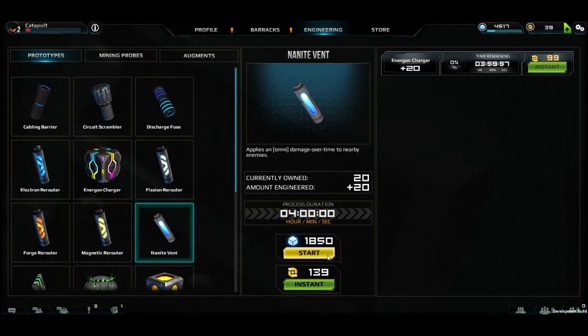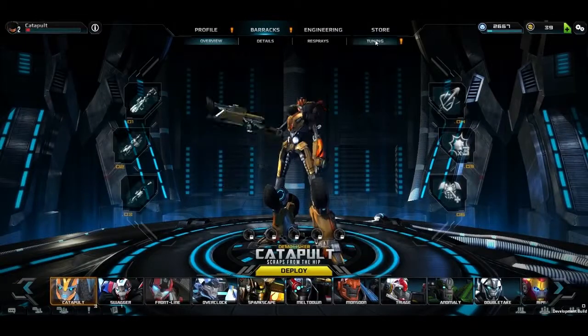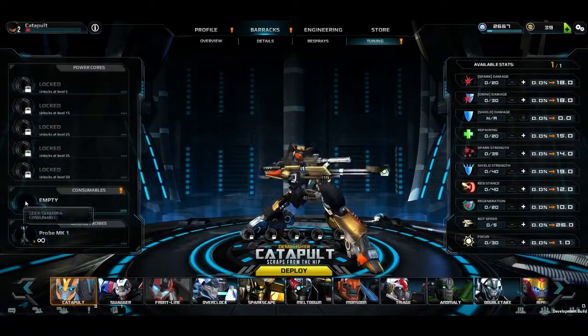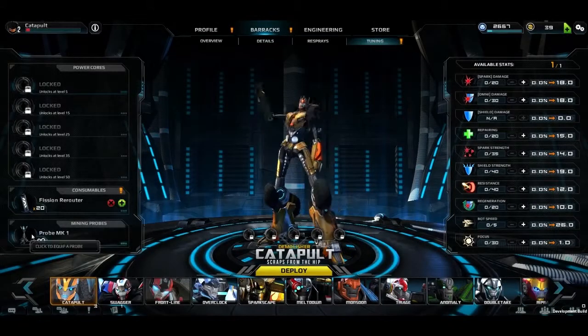The time taken for an Energon-created item is displayed on the page and the crafting takes place even if you go offline, so you can have multiple items under creation at the same time. Once an item has been created it'll appear in your inventory ready for use. To equip them, simply head to your tuning page and apply the items and probes to your warrior.